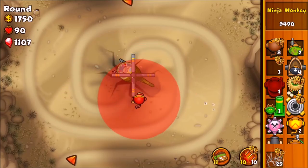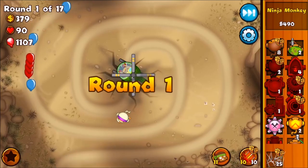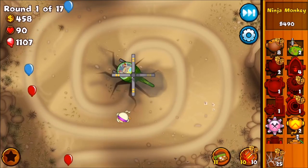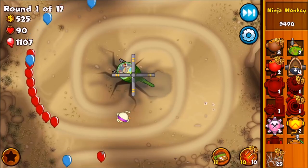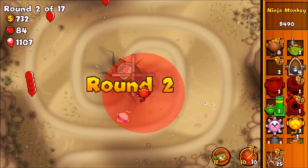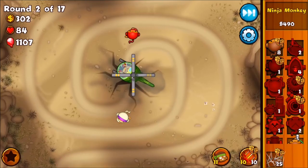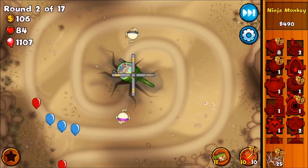Let's start off with a ninja. Ninjas are really OP — they're really cheap and pretty good. I really want to unlock this heli pilot because it's actually a really good tower in Bloons Monkey City. I've got tons of Bloon stones because I had to buy some just so I wouldn't have any ads. You know, I can't have ads from the game on my videos.